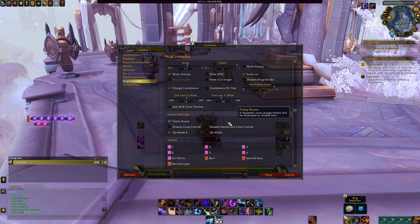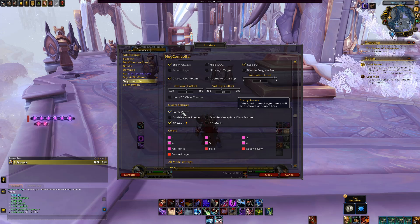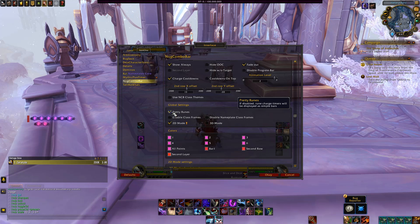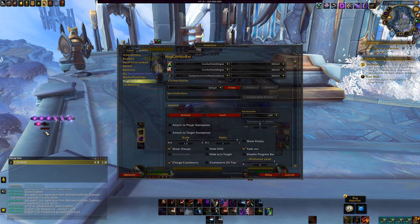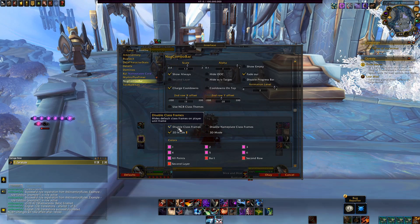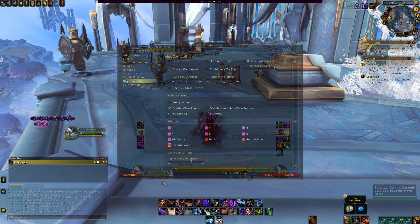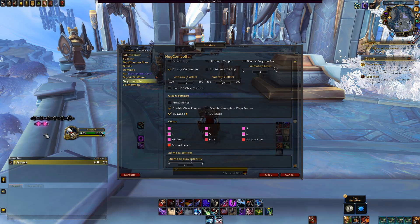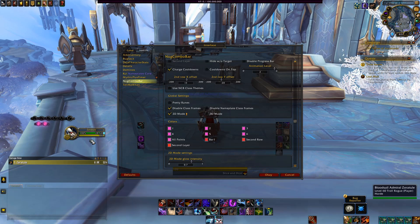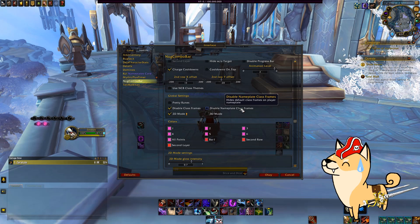Next you'll have the Global settings. Pretty Runes is what makes things like the Rune Recharge effect for Death Knights look cooler with visual effects. This looks nice but can be difficult to track exactly how long you have left for a recharge. When disabled, it makes a little red bar appear beneath the circle that fills up until it's charged. I'd personally just use a separate WeakAura or addon for exact rune timings. There is also the Disable Class Frames option, which for Rogues will get rid of the Combo Point Tracker attached to your base UI nameplate — since you'll have a new one, you won't need a duplicate. Disable Nameplate Class Frames I've never noticed doing anything on a Rogue, so it might be for other classes.